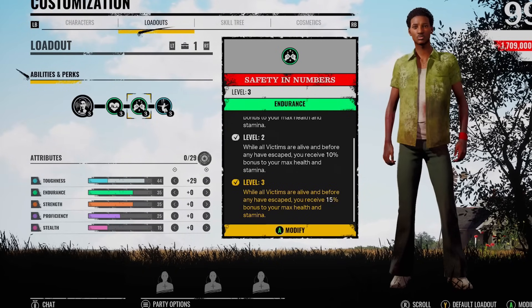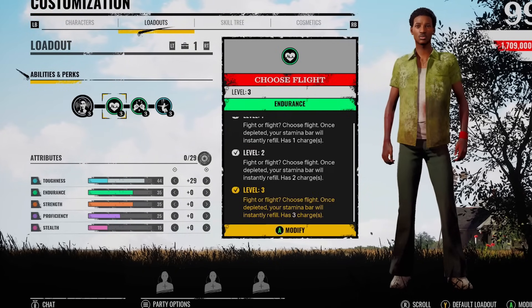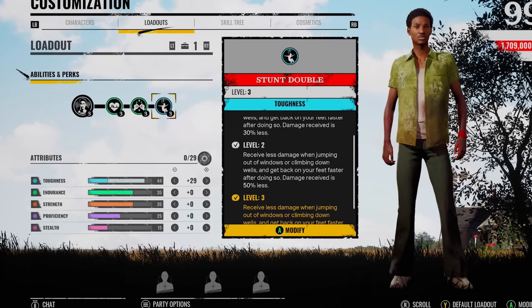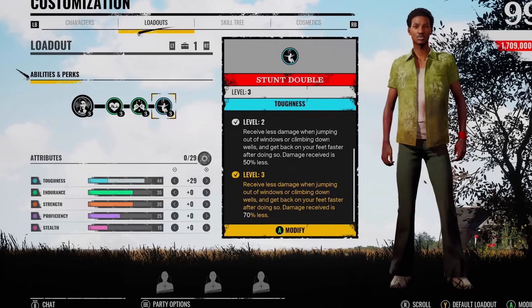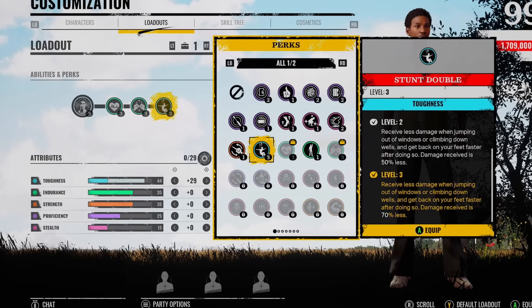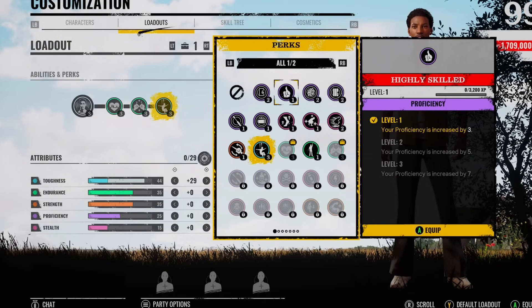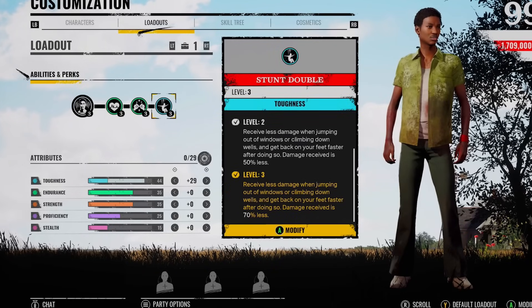I pair this up with Choose Flight. Safety in Numbers gives you a bit more stamina, so Choose Flight is going to be more effective - plus it's a hugely meta perk at the minute. And then I use Stunt Double, so receiving less damage when jumping out of windows or climbing down wells. If you do want to go down the route of Stunt Double, maybe you can level up Highly Skilled to get a bit more proficiency so you can pick locked doors quicker. But this build just felt like it was working for me.